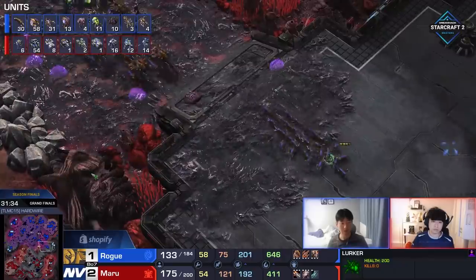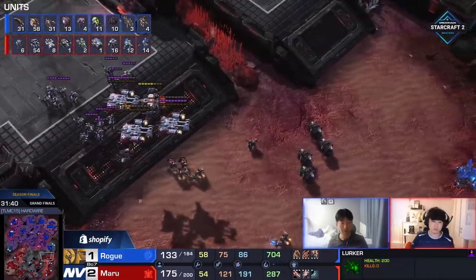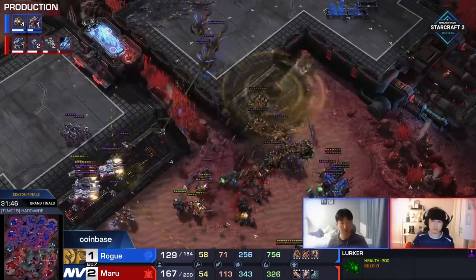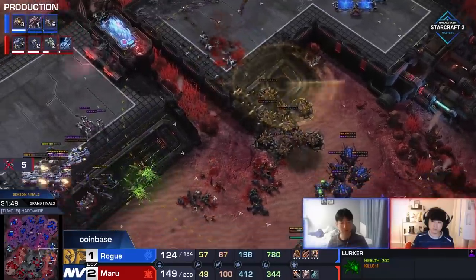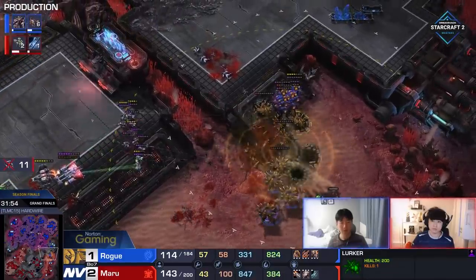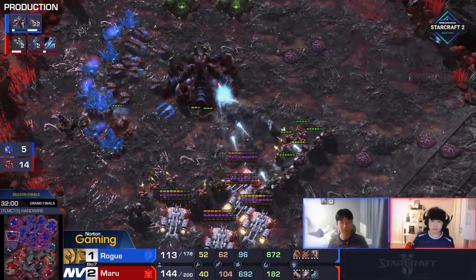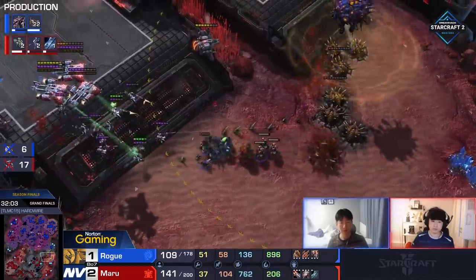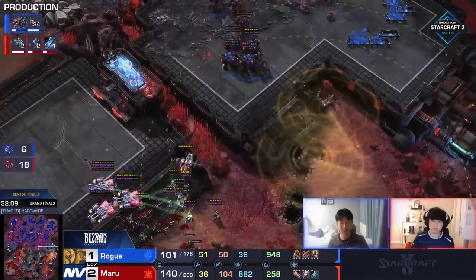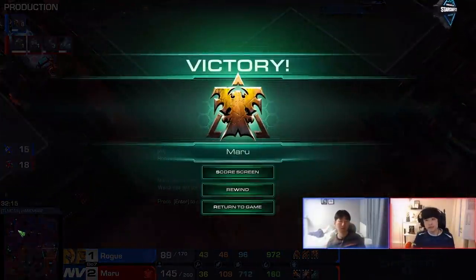Rogue having the same troubles that Dark did when it comes to the late game. He does take down more Ghosts than he did — in total, 15 Ghosts have died, but the exchange is 41 Lurkers — and a couple of last snipes go down. While they attack to the right, Maru attacks to the left, takes down a very important mining base. Maru's just going to have too much — he's going to continue sniping, Overseers getting chased away, even a Viking helping out with that. The army on the left side is just not being stopped, so Rogue has to type out GG.